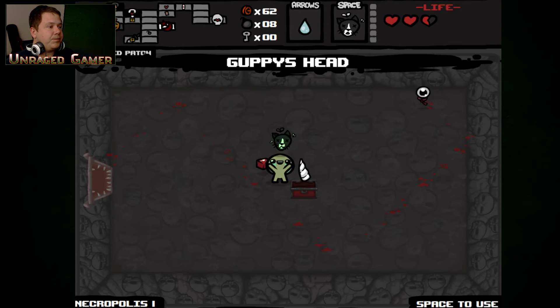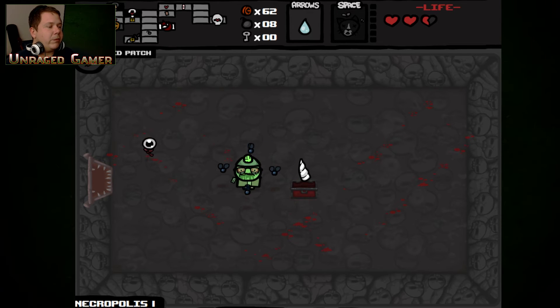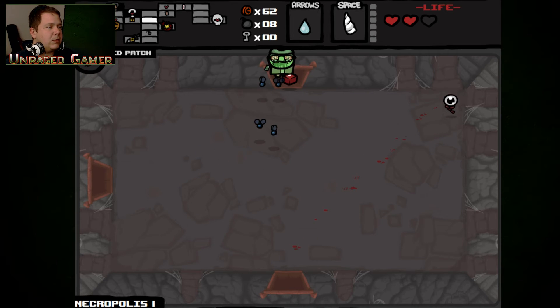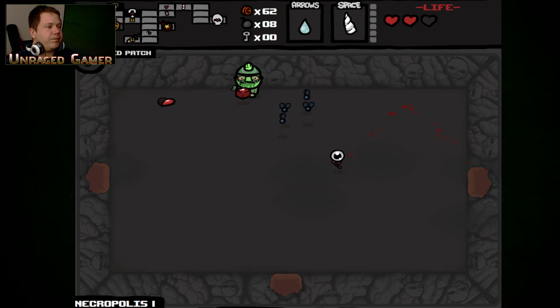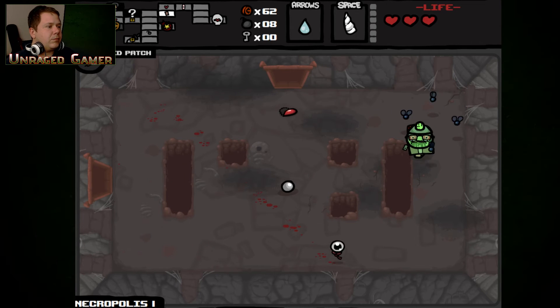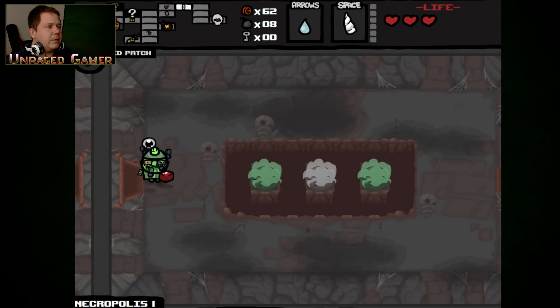Guppy's Head. I'm going to do that and go get some hearts back. I should have had enough — I didn't even have to come over here. Almost done. No pill — I don't need that sitting in my inventory. I wish I had a key really bad.